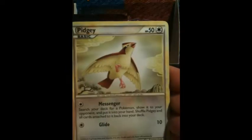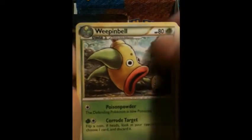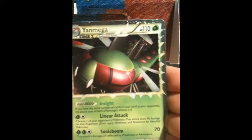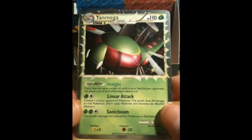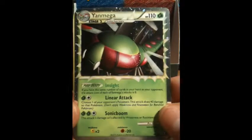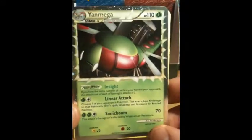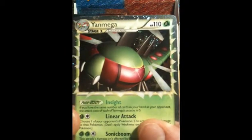Psyduck, Aerodactyl, Pidgey, Ponyta, Venonat, Weepinbell, Indigo Plateau, Love Disk — yes! I needed this one also. Sweet! Alright — Yanmega Prime! Look at the art. That's really cool, and Yanmega is one of my favorite Pokemon. And Kricketune Rare. Yanmega Prime — awesome.